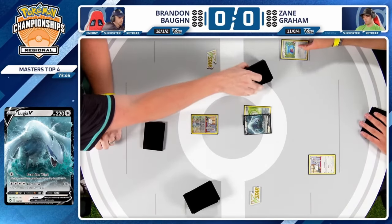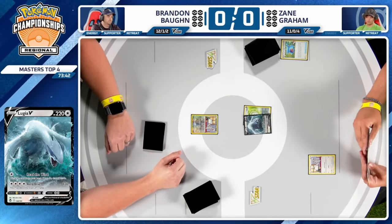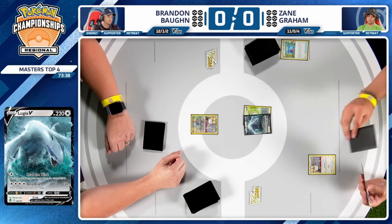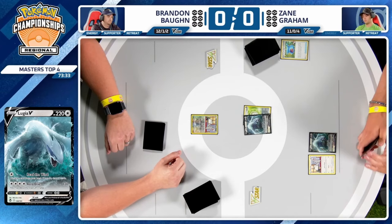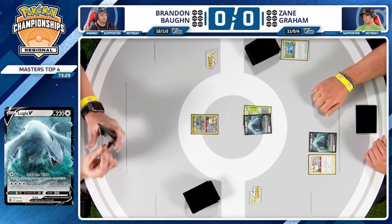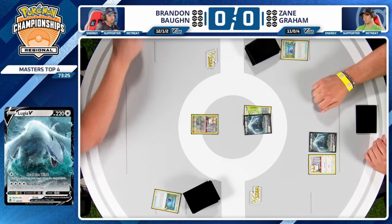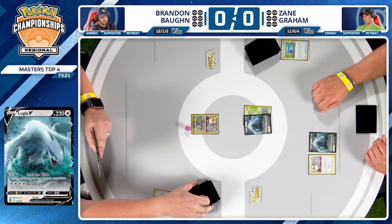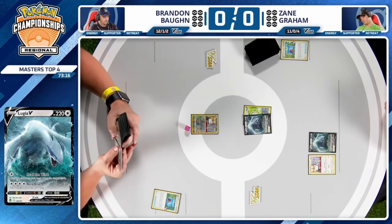As a Lugia player you have one goal on turn one: get a Lugia down and get as many Archaeops in the discard as possible. That's sometimes very tough to do on turn one, but turn two it's for a game. The coveted Ultra Ball double Archaeops is definitely a lot harder to do now than when Lugia first came out, but it is still possible.